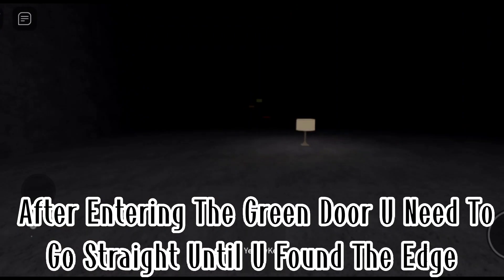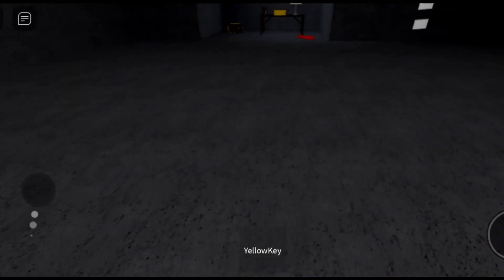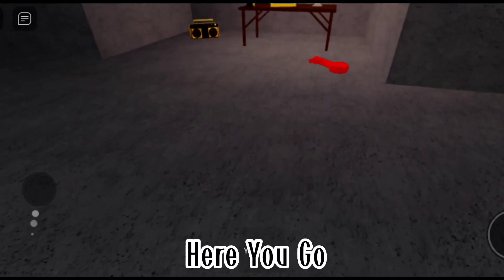Third one is the red key. After entering the green door, you need to go straight until you find the edge. I can see it from here.